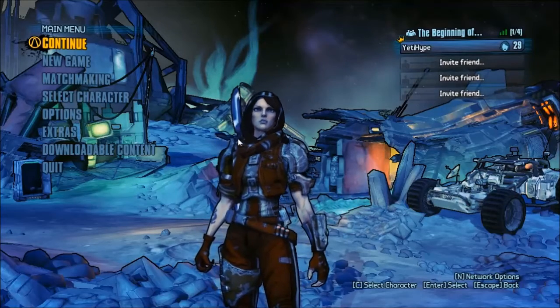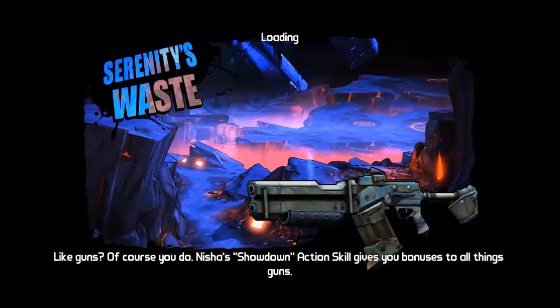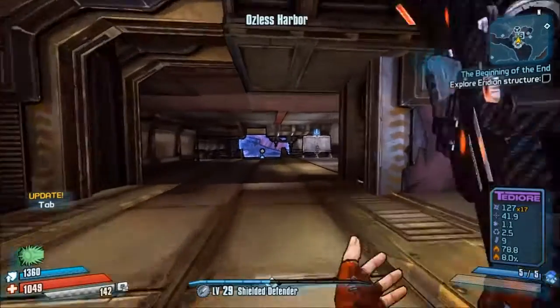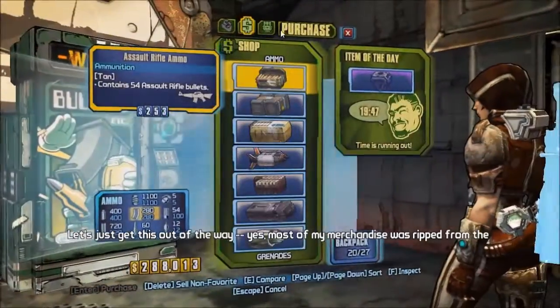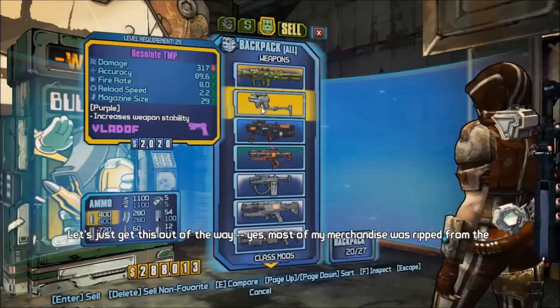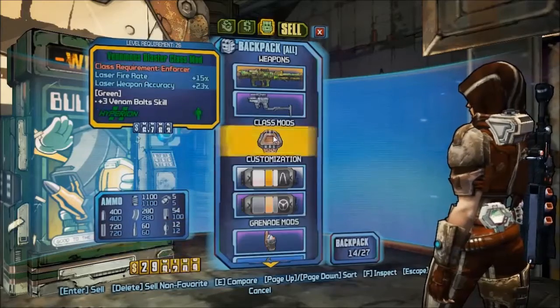What's going on guys, Giddy here and welcome back to another Borderlands: The Pre-Sequel farming tutorial. Today I'm going to show you a pretty awesome loot and experience farm, but it's also a guide on how to get the legendary weapon the Thingy, which is a rocket launcher. If you're not particularly fussed about getting the weapon, don't worry — it is also a pretty awesome experience and loot farm.